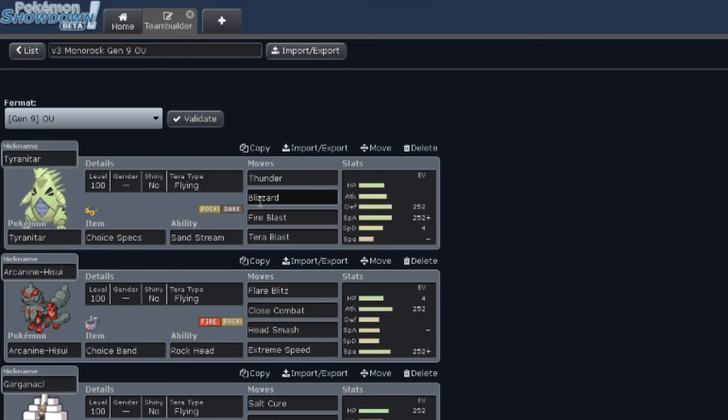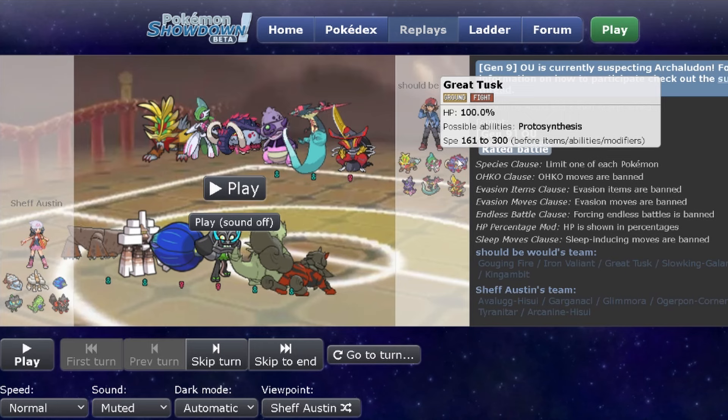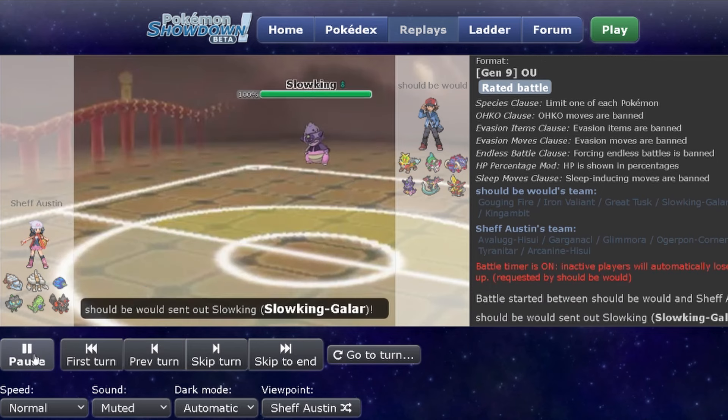So let's go take a look at some of the games I played. I have four different games to showcase — a game against the highest-rated person I've faced on the ladder, and then a showcase against three different rain teams. Looking at their team, it's pretty scary — a bunch of different threats. The one that makes the most sense to lead with is their Great Tusk. Maybe they set up rocks or go Headlong Rush or Close Combat depending on what I send out. So I decide to go with the Glimora lead.